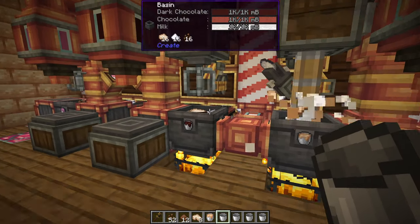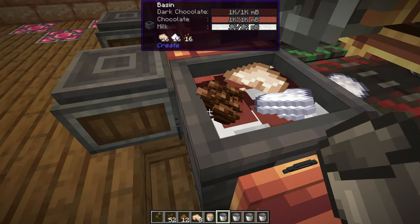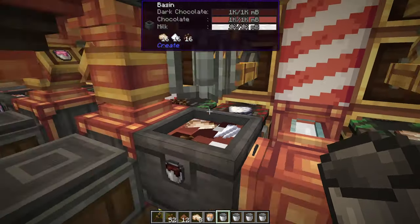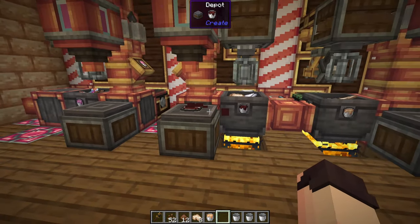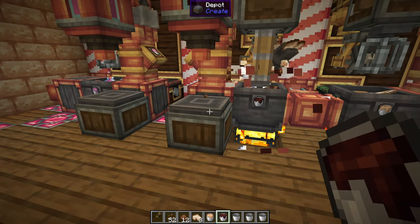Dark chocolate is made in a similar way. Here we need to mix sugar, cocoa butter, cocoa beans, and milk. Once again we can use a bucket under a spout to get our dark chocolate. This is actually called black chocolate but I think it's supposed to be dark chocolate.